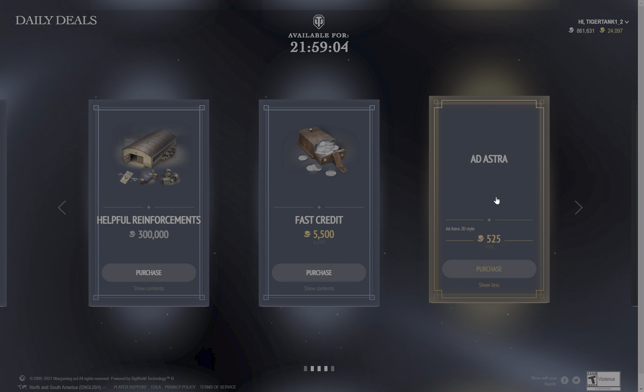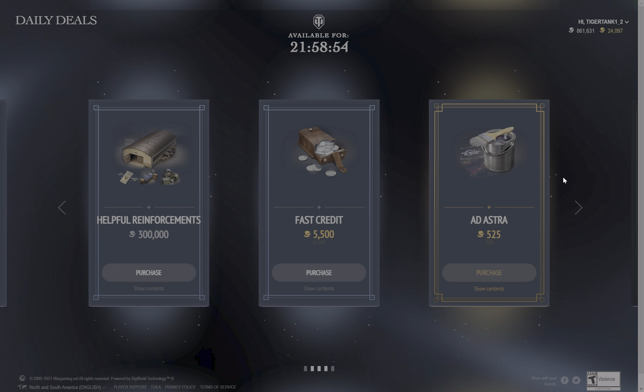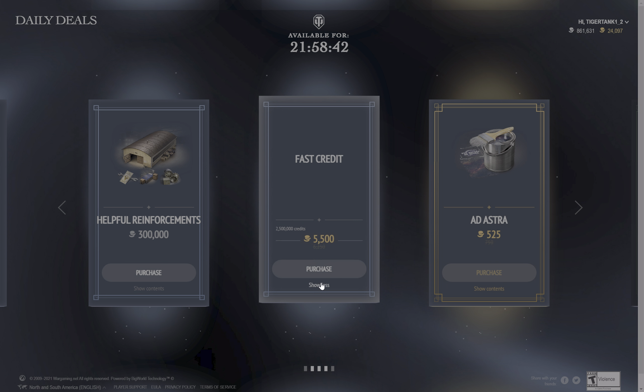Now, the Ad Astra — I know this style, I already own it in my garage. It's $525,000, and a style normally costs $750,000. This is something you might think about if you want to pick up some styles. If that's something you're interested in, this is worth considering, because that's not the worst deal. You save a little bit.